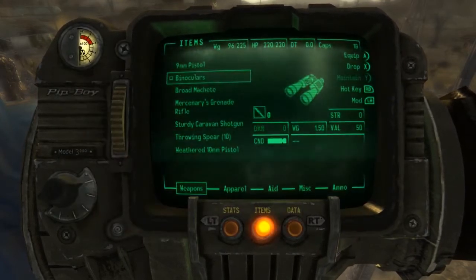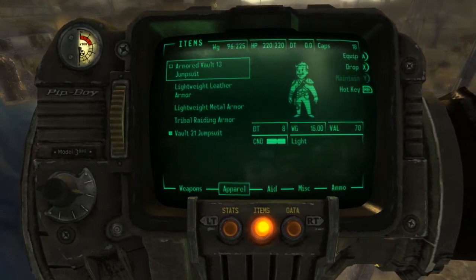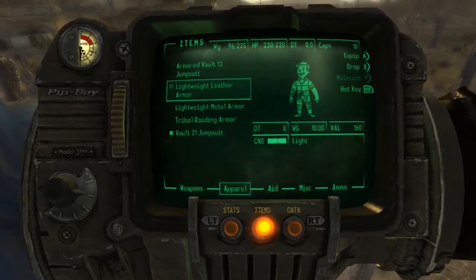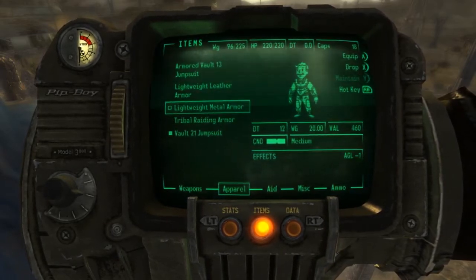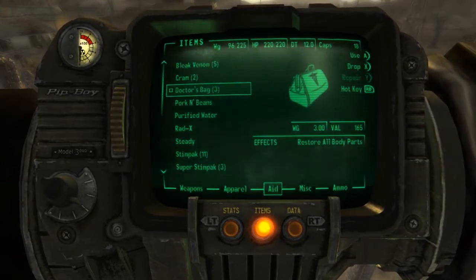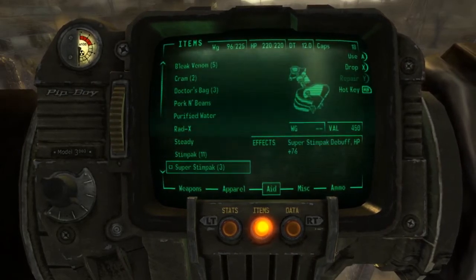Weapons — I don't know how binoculars becomes a weapon, but anyway. Broad machete. Armored vault jumpsuit. Light leather armor. Lightweight metal armor — I think that's what I'm going to wear. Doctor's bags restore all body parts; they're harder to find, but eventually you can make them. These are your standard government issue stimpaks, and these are super stimpaks.